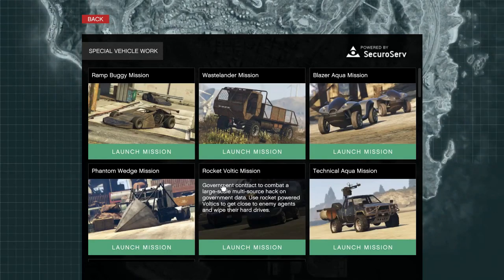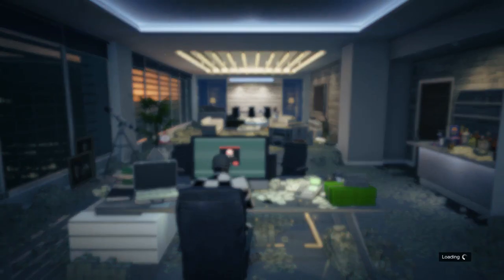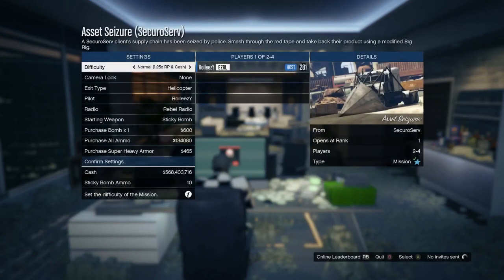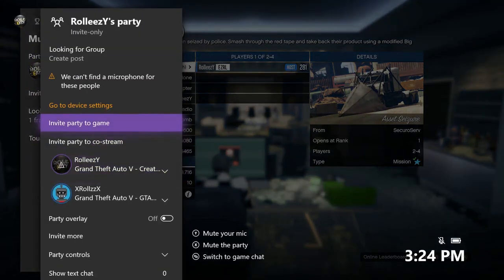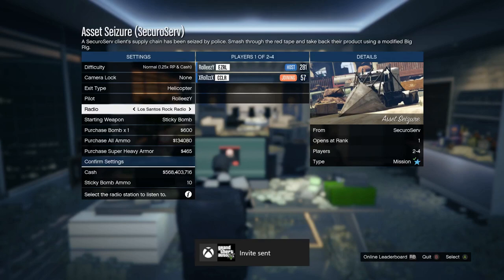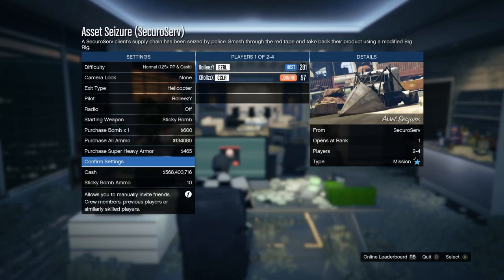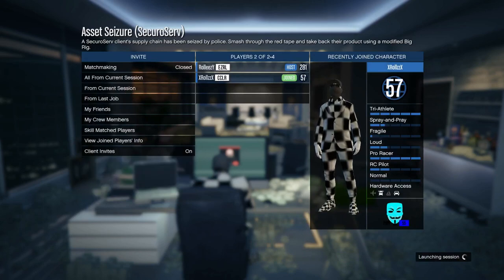Go ahead and launch into the Phantom Wedge mission — this is where your friend first comes in. You need at least two players to launch most of these special vehicle missions. Go to the party and invite your friend. Once your friend joins, on the launch screen don't change any of the settings. Cut the radio off if you want, then launch the job once your friend is fully in.